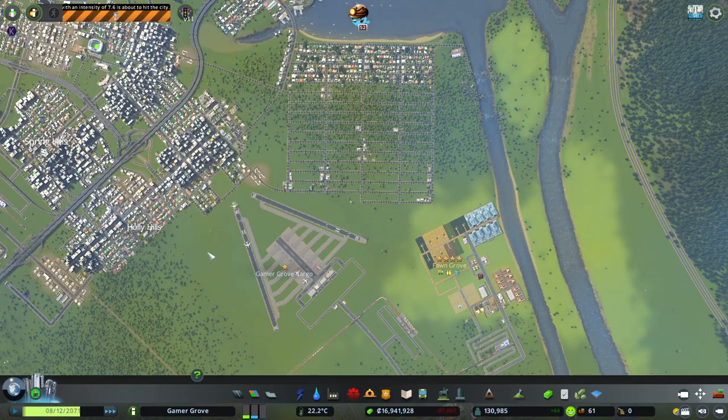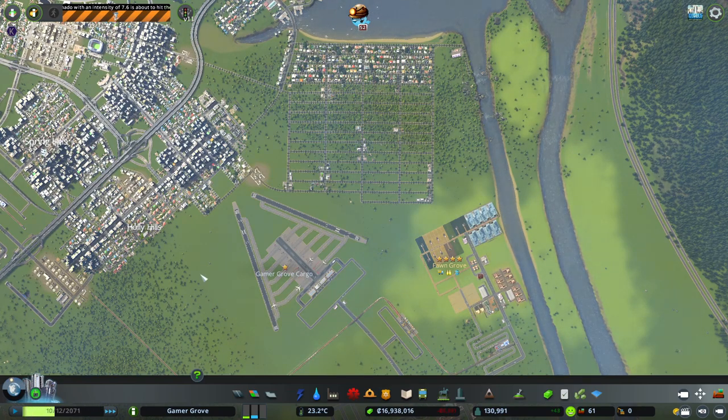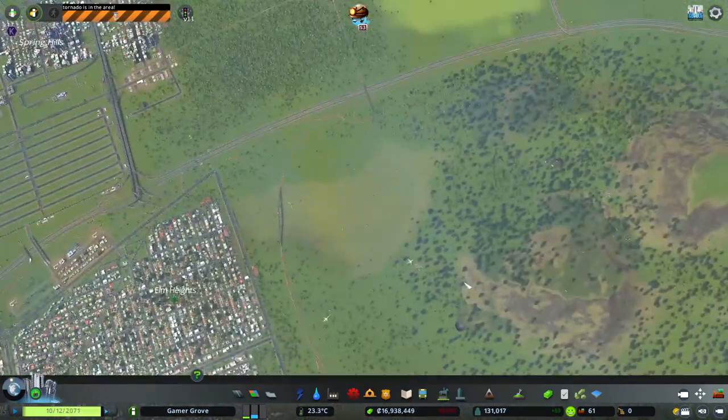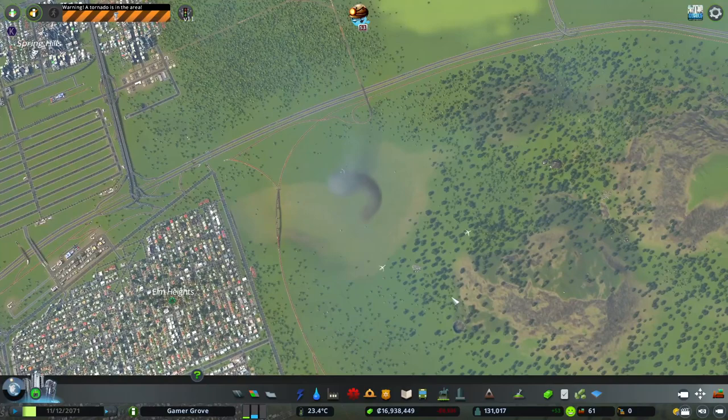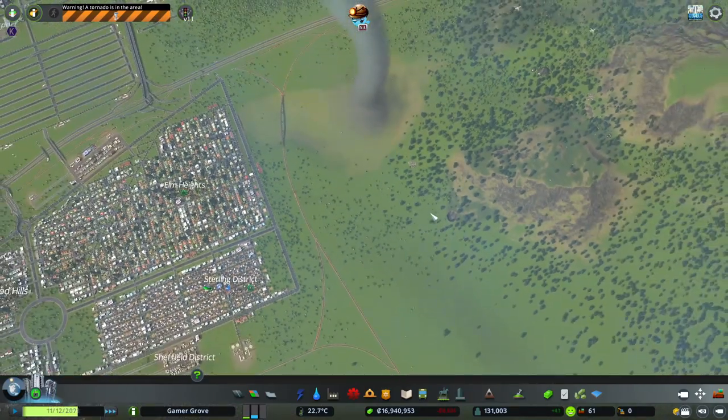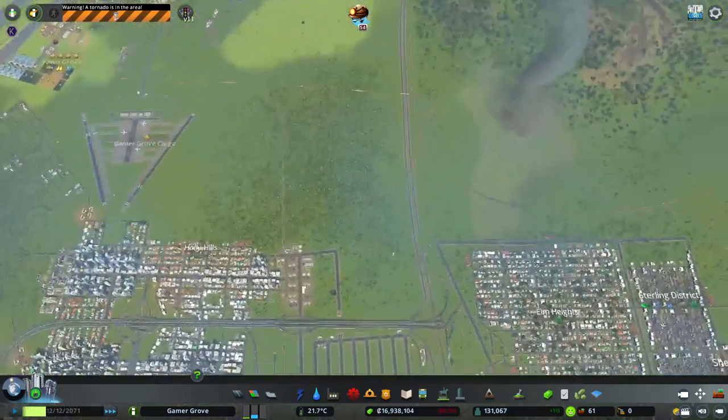I really hope that doesn't hit anywhere that I actually have any people, because that would stink. Please be way off in the boonies. Where are you going to hit? Oh no — that has potential to come into the city. A tornado has touched down in the area. Seek shelter immediately if any is available. It's going to run over my tracks, isn't it?